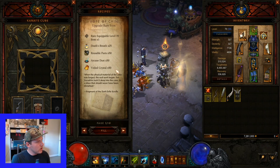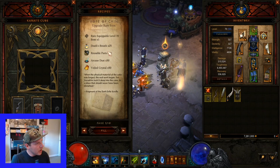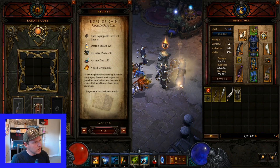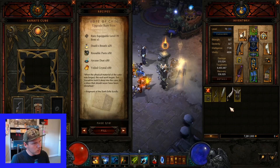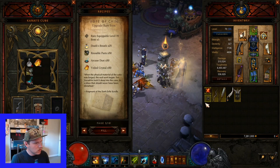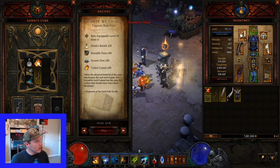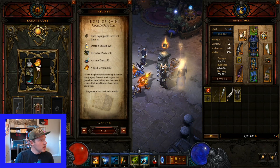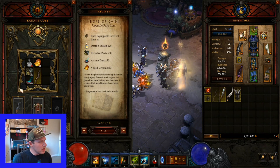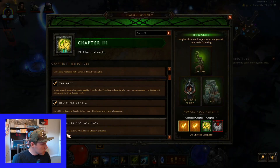What you would do is once you have 25 DBs, 50 of each other bounty material kind, and a level 70 yellow item, put that in the cube, say Fill, put it in, and say Transmute. Mine failed because I don't have 25 DBs, but do that with weapons and jewelry - it'll be a lot easier to get what you need.